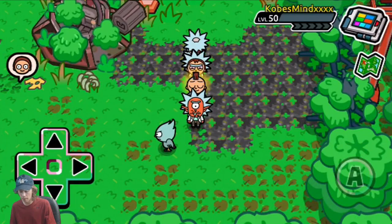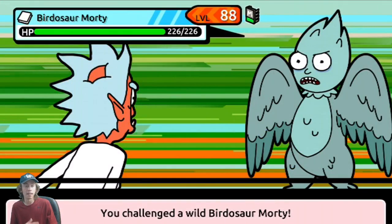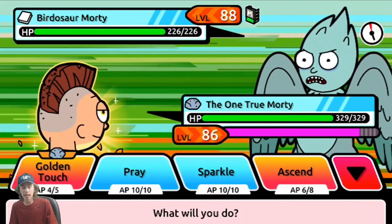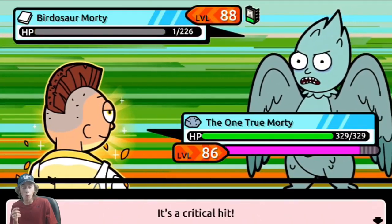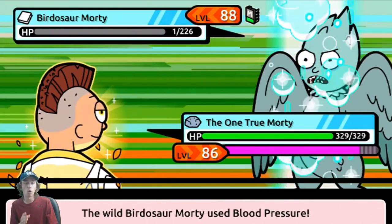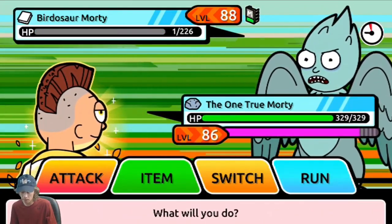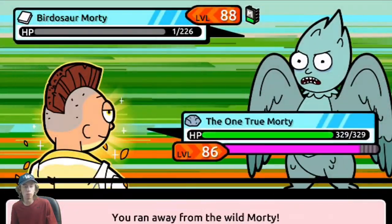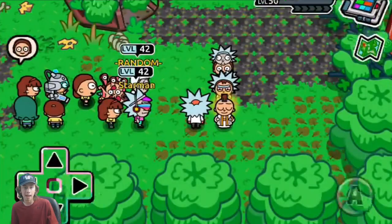This is a very powerful common Morty — I would suggest getting this guy and trying to fully evolve him. This is my favorite common Morty in the first dimension. There really aren't any really great common Mortys except for this Birdosaur Morty. If you get 24 of these Birdosaur Mortys, you can get Prancer Morty. I know that will take a long time. What you would do is use an item, then click on a Morty manipulator chip and capture that guy.